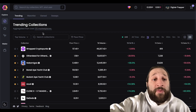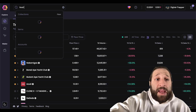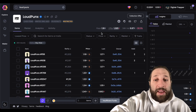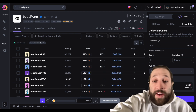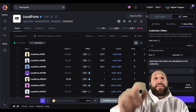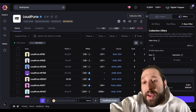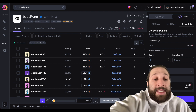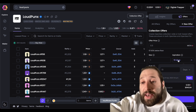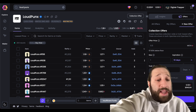Now we're going to make some offers. Loud Punks is a collection I highly recommend — I did a video on some NFTs I'm watching — it's a great collection and I'm trying to get it cheaper. Collection offer at 0.5 ETH. You can also do trait-specific offers, but this collection doesn't support trait bidding, so I'll set a size of one, expiration of 28 days, and approve the offer.